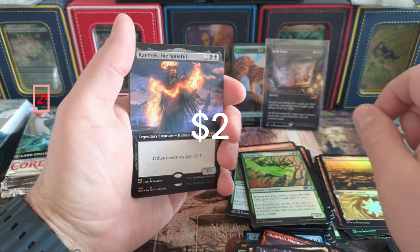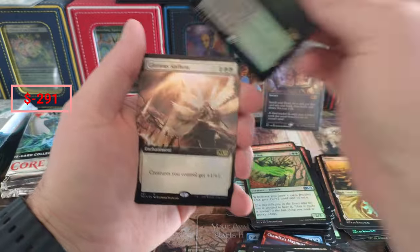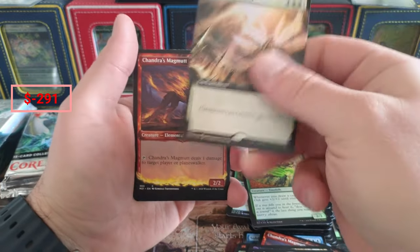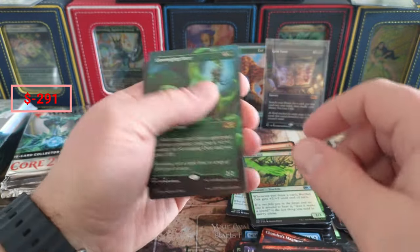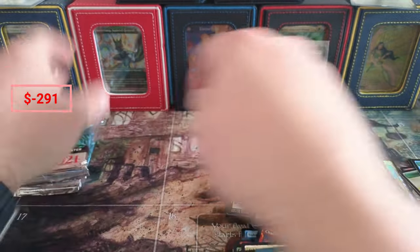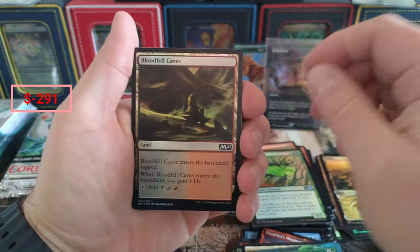Spiteful - there he is. Other creatures get minus one minus one - that's not a bad card. Malady. There's the Anthem - Anthem isn't worth that much anymore, thanks to Flowering Tree. I want to talk a little bit about the game piece crowd versus the collector crowd. I have some thoughts, and I'm probably going to stir the pot a little bit, to be honest - but I don't know that that's a bad thing.